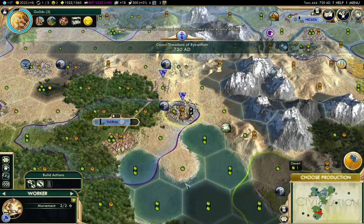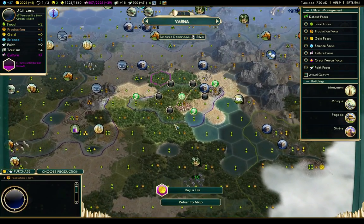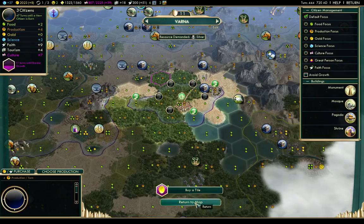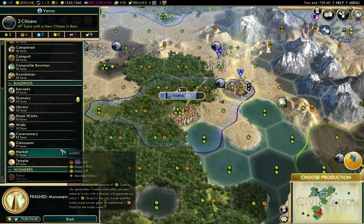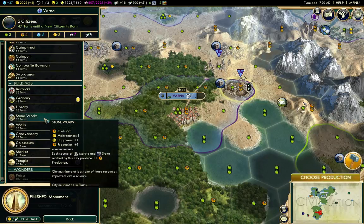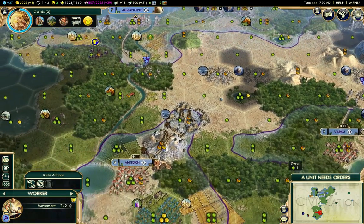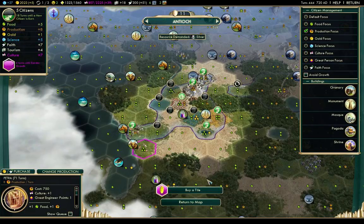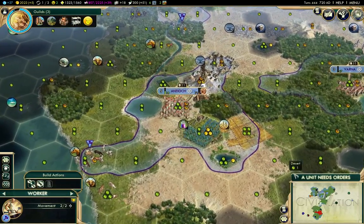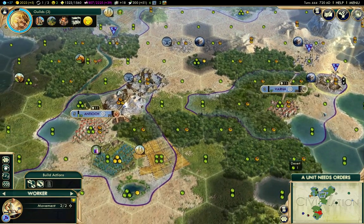My swordsman was bombarded by an enemy archer. I'm choosing production there. I finished a monument. Granary or stoneworks? Stoneworks, I think. I wanted to look here and see if production focus improves - it does.